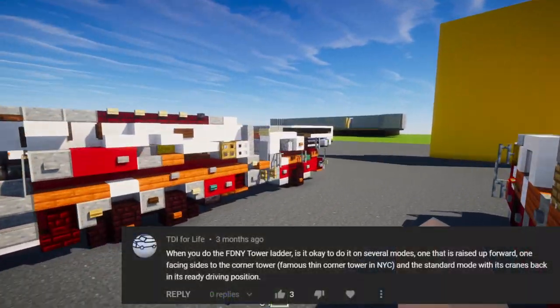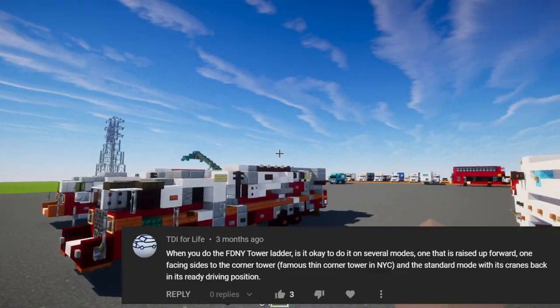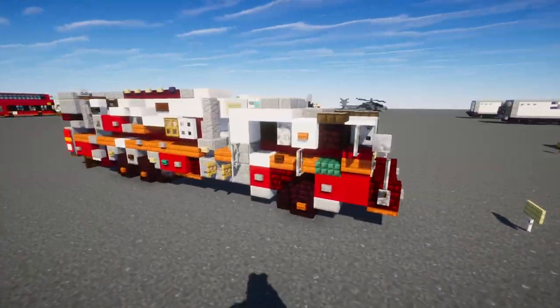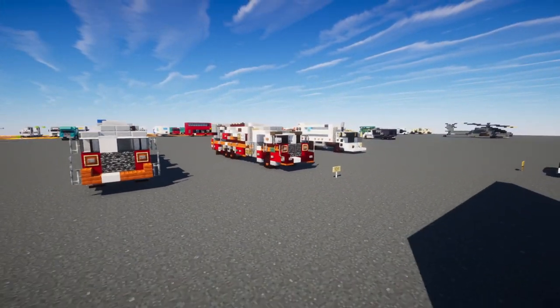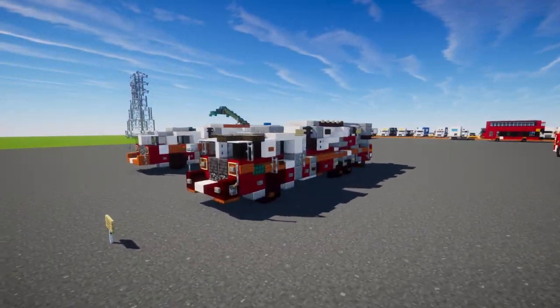There was a commenter asking if I could make versions with the ladder in the activated position, but unfortunately I cannot do that unless it's a commission because that would take too much time. I just wanted to do the basic transport mode where you can use this in your Minecraft city or fire department. I hope you guys enjoy this new design and let's get started on this build.